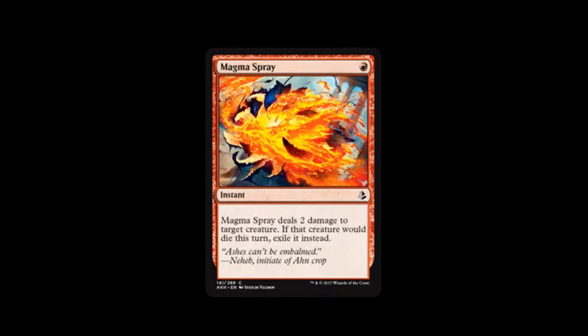Next card is Magma Spray. It costs a mountain and deals two damage to target creature. If that creature would die this turn, exile it instead. Which can make a lot of difference with Afflict and Gods. It's good.